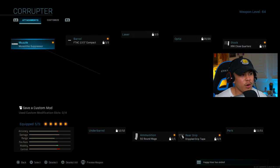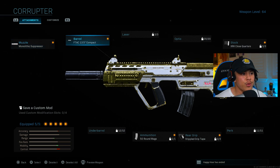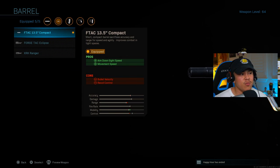Moving on to the RAM-7. For the first attachment I'm again running the monolithic suppressor, and for the barrel we've got the F-TAC 13.5 inch compact, which improves aim down sight speed and movement speed. The cons are reduced recoil control and bullet velocity, but that's not really anything to worry about — it's fairly easy to control the recoil on this gun. With this gun specifically, make sure you're taking the fight to the enemy to take advantage of its really high fire rate.